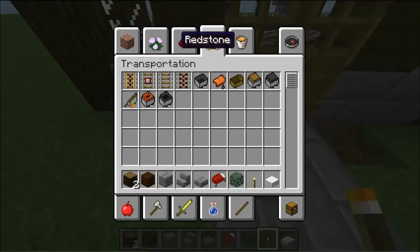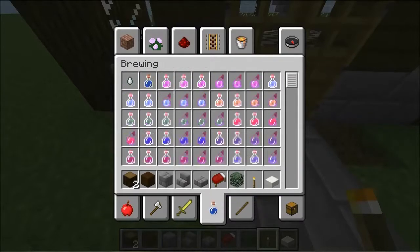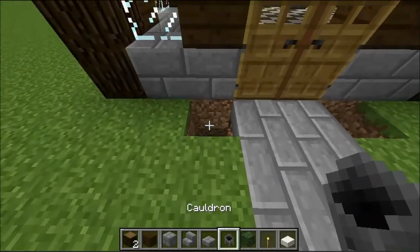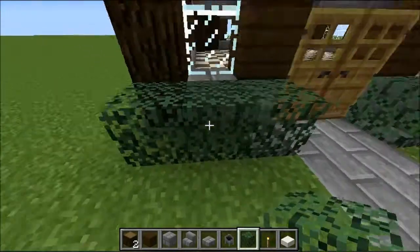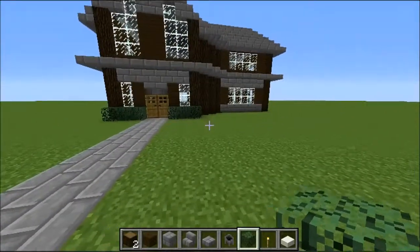Where are the cauldrons? Maybe under brewing - oh yeah there they are. We put the cauldron right there, and cauldrons actually allow light to go through. So if we do that and then make kind of like bushes for the front - how does that look? Yeah, that looks pretty good.